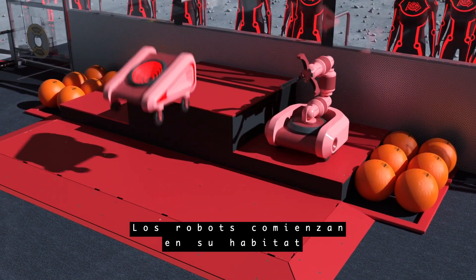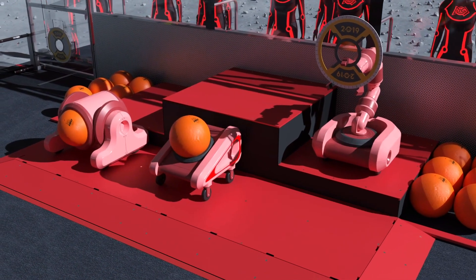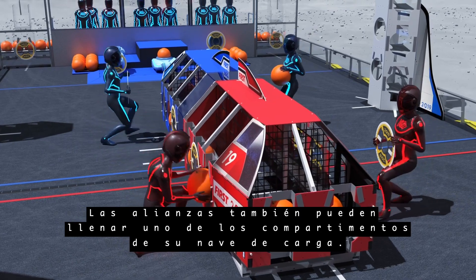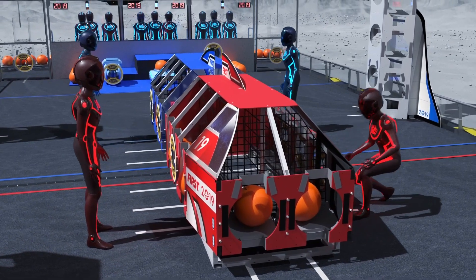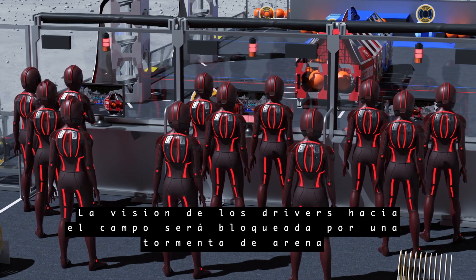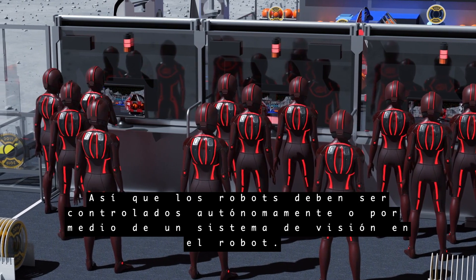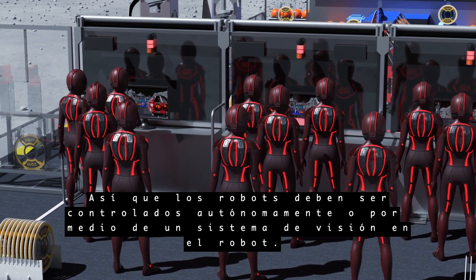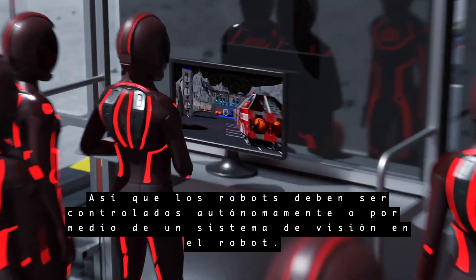Robots start in their habitat and may be preloaded with one game piece. Alliances may also choose to preload some bays of their cargo ship with either hatch panels or cargo. During the first 15 seconds of each match, driver vision of the field will be blocked by a waning sandstorm, so robots must be controlled using either autonomous code or manually with a vision system on the robot.